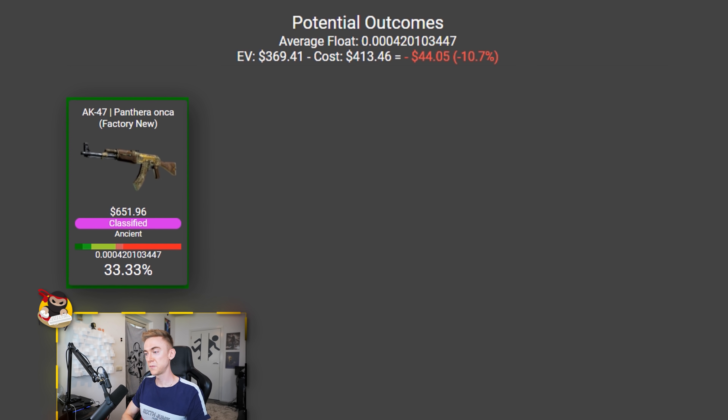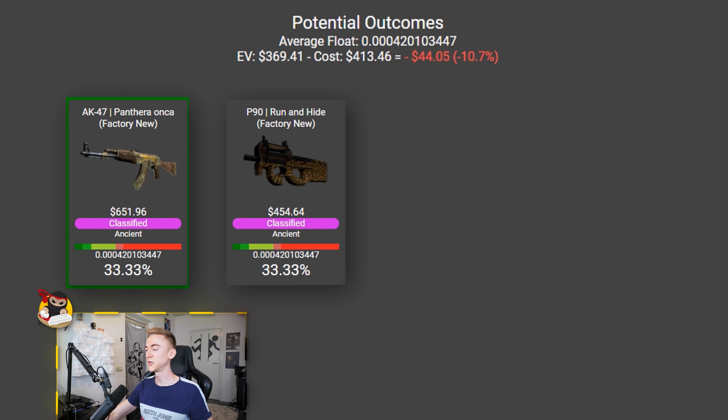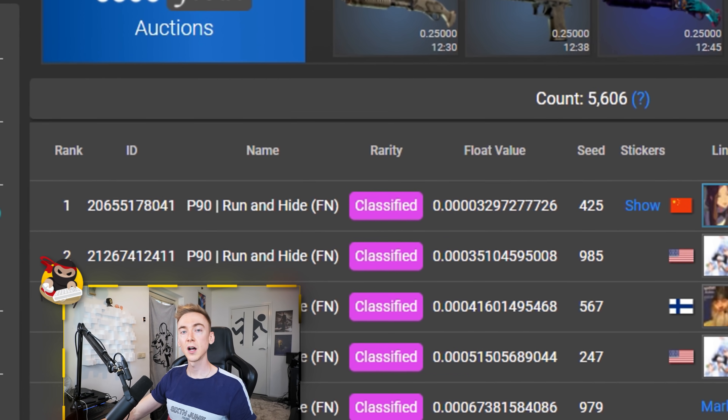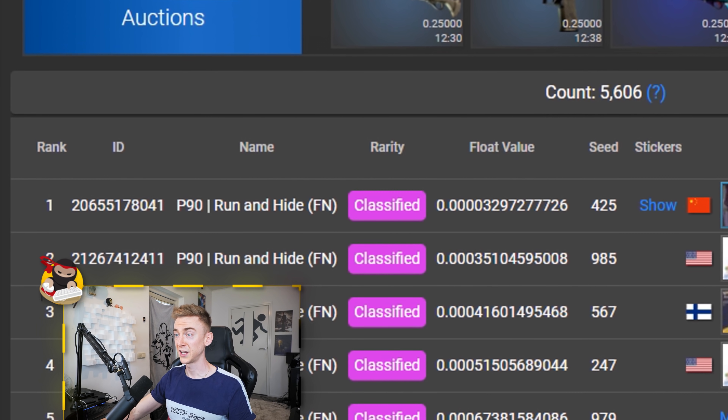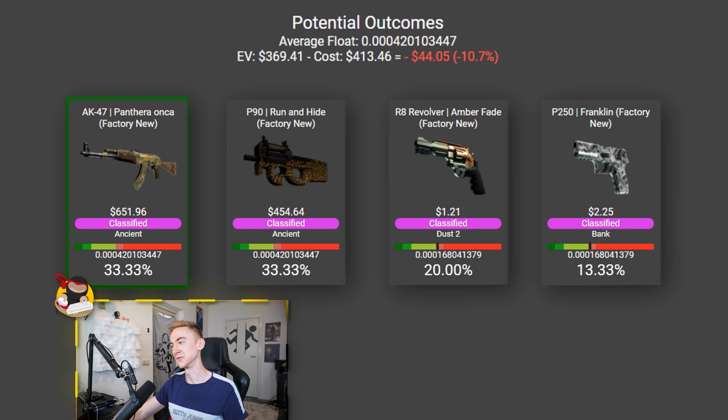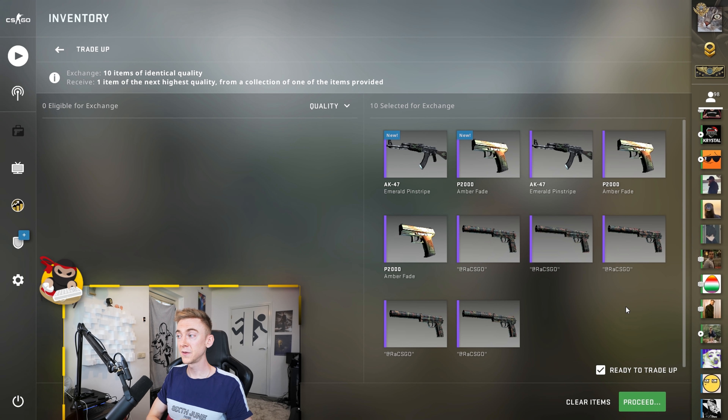Which gives us 33.33% Panthera Onca, 33.33% P90 Run and Hide — this would really suck. If it hit the Ancient Collection and then picked the wrong item, that would really, really suck. Would that actually be the number one P90 Run and Hide? It might be — I'm going to check that. And the answer to that is no, it wouldn't even be the number one. So if we hit this, it sucks. We also have the 20% at the R8 Amber Fade — absolutely terrible. And the P250 Franklin, also absolutely terrible. So we got two thirds to hit from the Ancient Collection, one third to get the item we want. And if we manage to hit the Panthera Onca, it's going to be the 420.